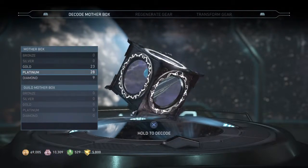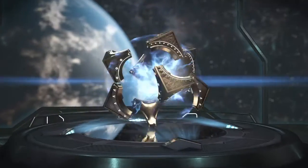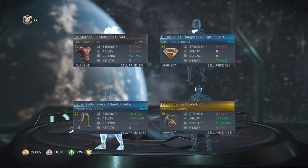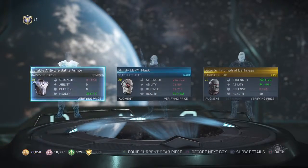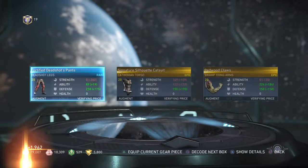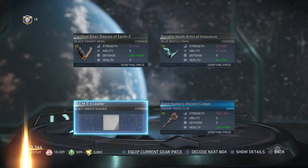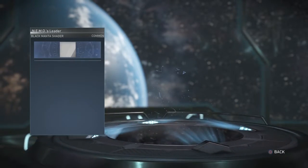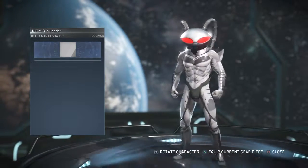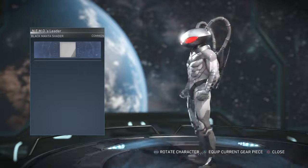We have more platinum than gold - that's weird but I'll take it. Darkseid platinum box. Black Manta shader called 'Nemo is a Leader' - it doesn't look that bad actually, I like that, it's nice.